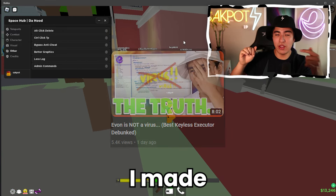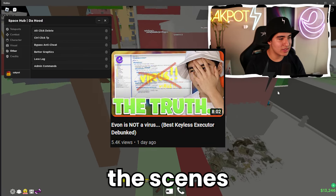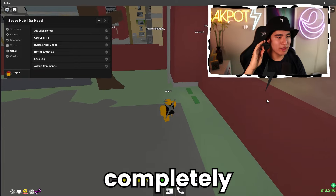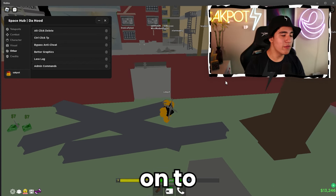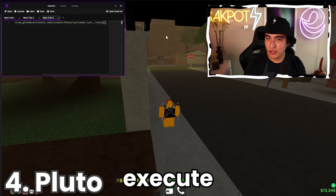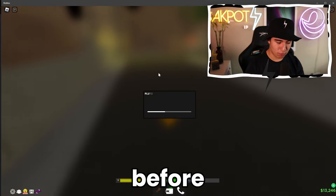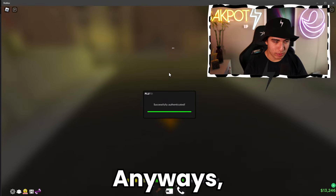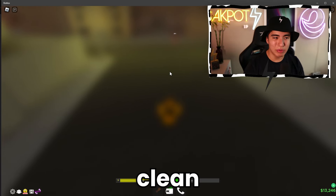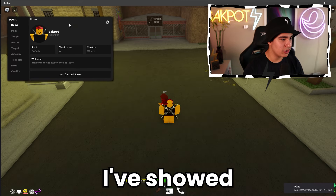Make sure to watch the video I made about Yvonne explaining how it all works and all the things behind the scenes, so you can be completely sure Yvonne is the best choice for you. Let's move on to the next GUI, which is going to be Pluto. I've actually showcased this before as well. It's a super clean GUI with tons of features.